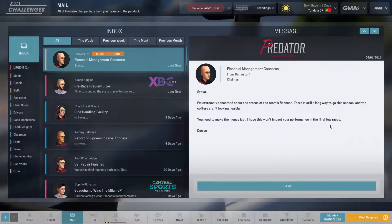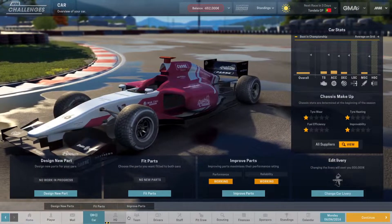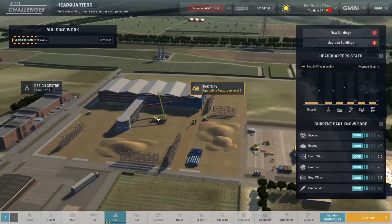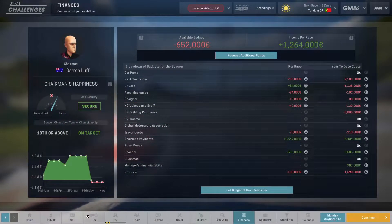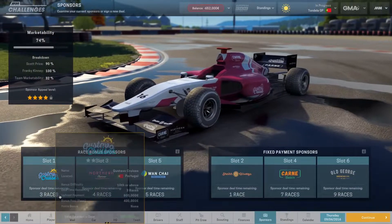The CEO finally messages: 'Financial management concerns — I'm extremely concerned about the status of the team's finances.' But we just made a huge upgrade that's going to pay dividends in the future, and we've already covered about three weeks of build time. If you're starting your own playthrough and think you won't make your chairman too angry, just go into debt early — he won't fire you immediately, just make sure you're not in debt for too long.